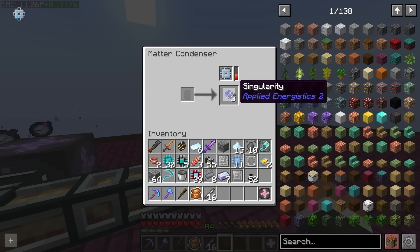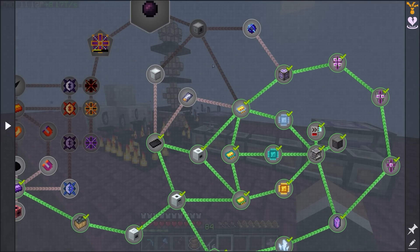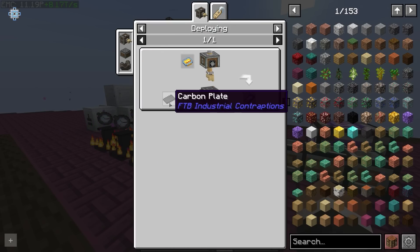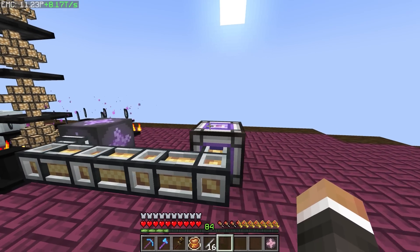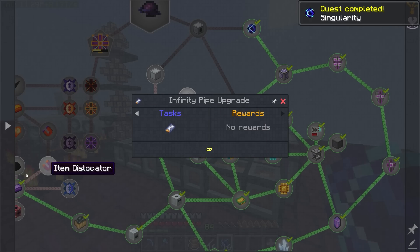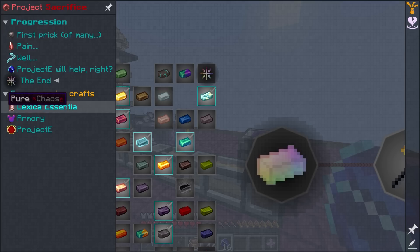That's good enough for now since we only need one singularity to make the antimatter constructor. However, later on we could look at making the infinity pipe upgrade, which requires an iridium circuit and acts like a creative pipe upgrade — moving a staggering number of items at a time. With the infinity pipe upgrade, it shouldn't be too difficult to generate the tens or hundreds of thousands of singularities that will be required for the infinity catalyst craft in a future episode.